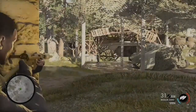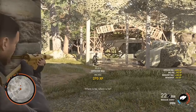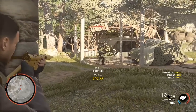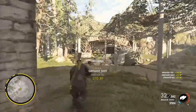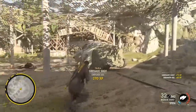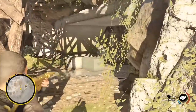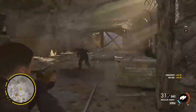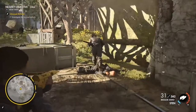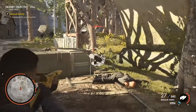The Sten submachine gun was designed by Reginald Shepard and Harold Turpin and produced in Enfield. The Sten Mark 1 was originally designed after the British dismissed the idea of the submachine gun as so-called gangster weapons and thoroughly unsporting. However, WWII was not sporting and after a close shave at Dunkirk in 1940, the need for a submachine gun was realised. The Sten Mark 1 was simple and featured a wire stock and no pistol grip, but did include a muzzle brake and a folding vertical grip.